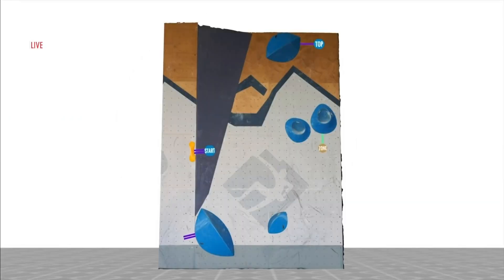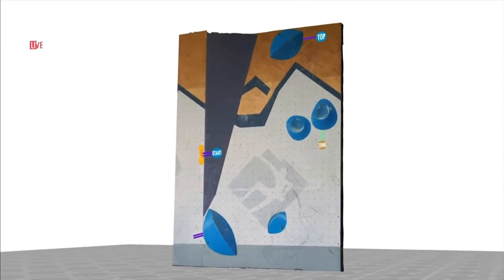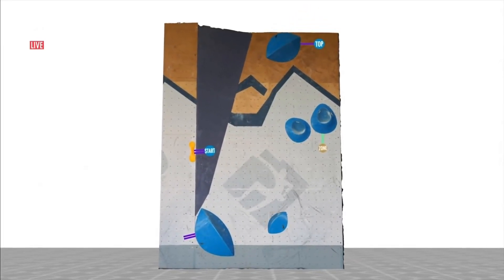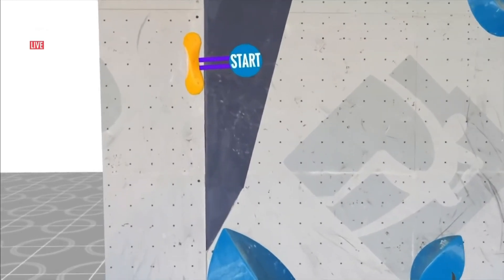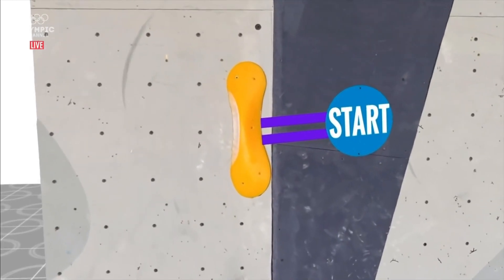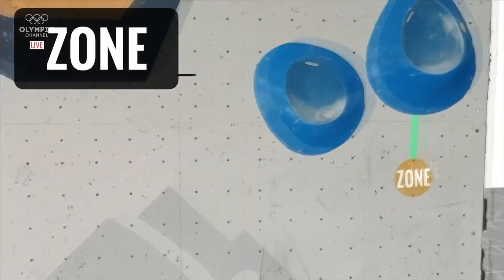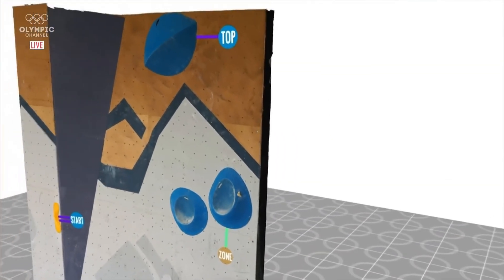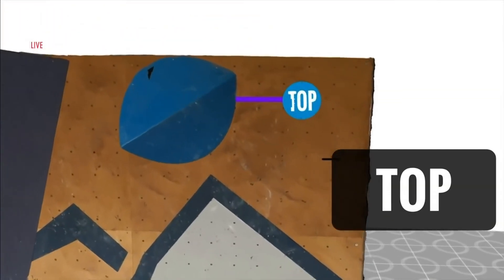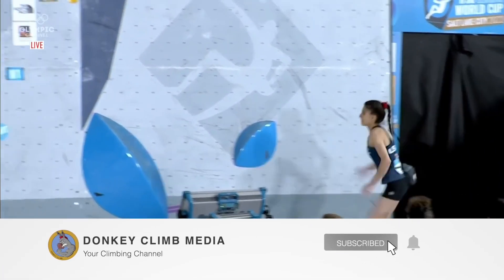So here we are setting up for the next boulder. Now we have a full-on slab — not a lot of holds in the wall. Essentially you could break this thing down into two main movements. It is a running start — this first hold is incredibly bad, so you have to be really composed and balanced on your feet. And then a cross onto these two blue dishes, which you must mantle in order to reach the top.